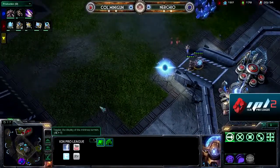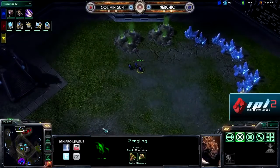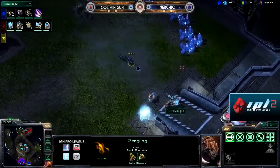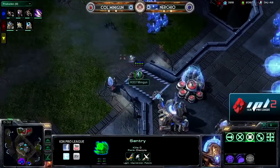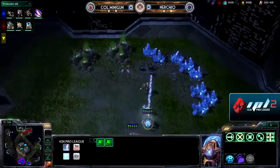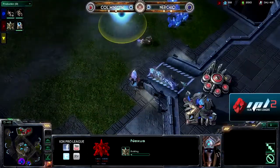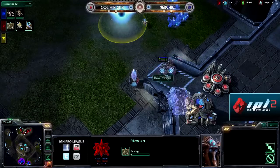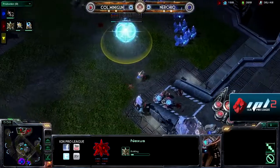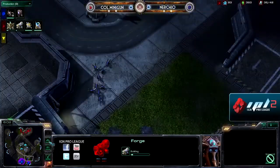Nurcio just being as annoying as possible, continues to move those Lings around, stays on top of things, and is just knocking right on Minigun's doorstep. Minigun certainly doesn't have enough energy for another force field, but he does have the second sentry out now and it'll start to pressure those Zerglings, allowing Minigun to drop down his Nexus. Nurcio coaxes another force field out of Minigun. Anything you can do to decrease the value of those sentries early on and limit the force fields they'll have later is certainly valuable.